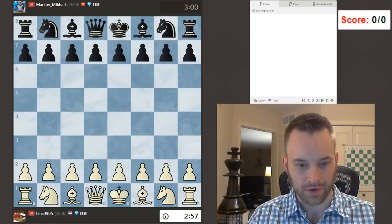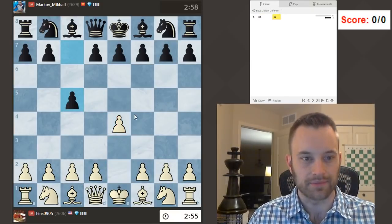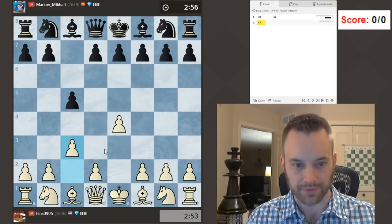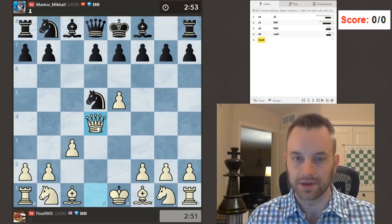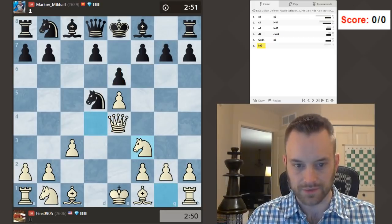Hey guys, this is John. Welcome to another Using the Clock as a Weapon video — first game of the session. Playing an International Master, we have a Sicilian. Let's play the Alapin variation: c3 on move two. Knight f6 and d5 are Black's best moves. We're off to the races here. I'm going to take — what should Black do? A bit of an offbeat variation: knight f3, knight c6, queen e4.